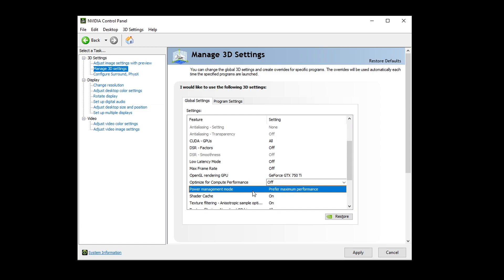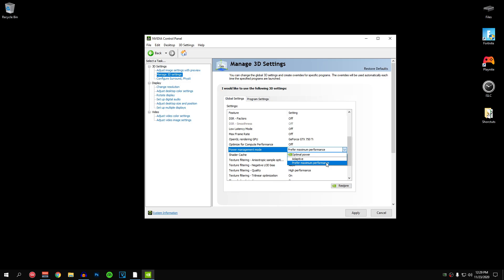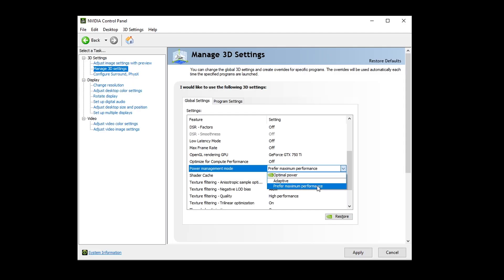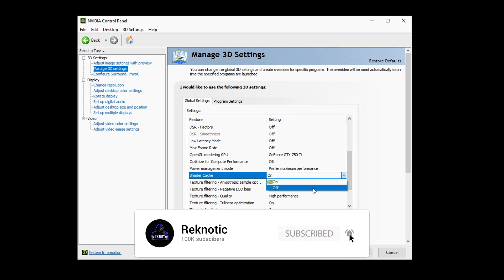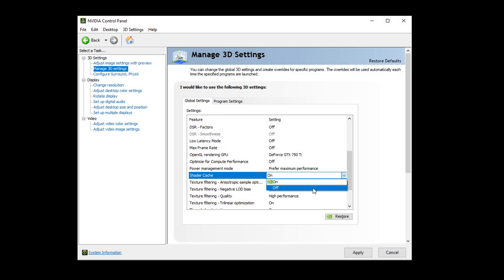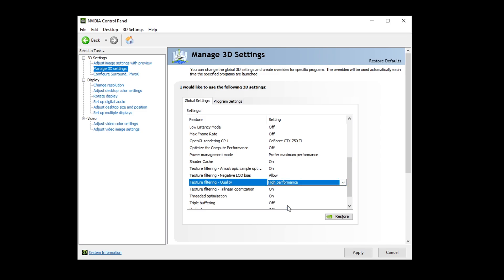For power management mode, this is one of the really important settings. Make sure it is always set to 'Prefer maximum performance' — we don't want to save power, we want maximum performance out of our GPU. For shader cache, this can cause FPS drops if set to on, but for most people it works fine — test it on both on and off and see which gives you consistent FPS. I have it set to on. For texture filtering anisotropic sample optimization, set it to on — it's off by default. For texture filtering negative LOD bias, make sure this is set to allow. For texture filtering quality, make sure this is set to high performance.